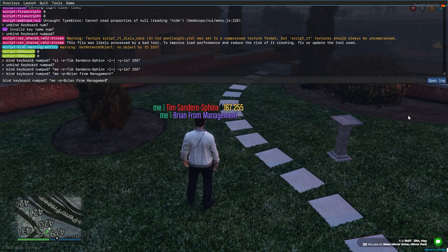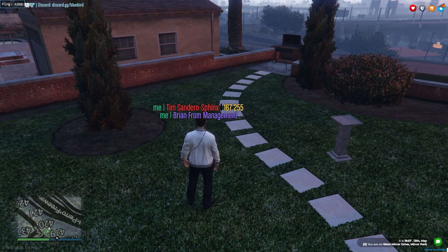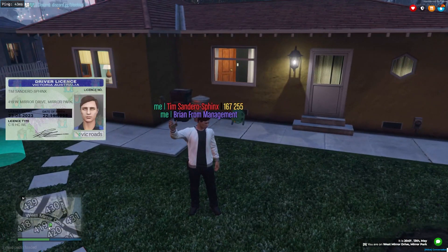Now you most likely want to show your ID as well, which is super simple. You just want to put "id". And now when we show it, it shows my ID as well.